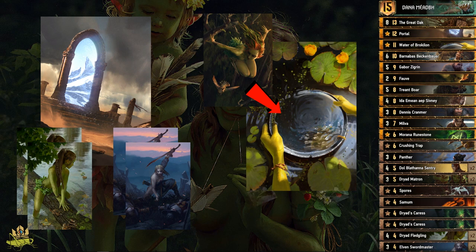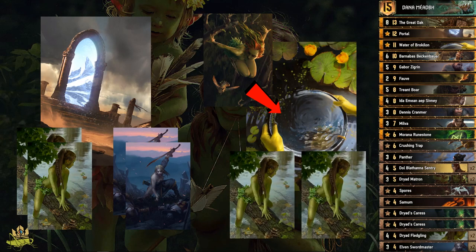Waters of Brocculon also gives us two Fletchlings on the board. So when we use Portal in round 1, we want to do the same thing with Favre and Waters of Brocculon in round 3. If we don't have Favre in hand, we can use the Dana charge to pull Favre and get a guaranteed Waters of Brocculon in round 3. If you play Waters of Brocculon in round 1 instead, Portal can't be pulled by Dana, so you miss out on the guaranteed engine value in round 3 — and round 3 is the round we need to win. Try to keep it for round 3.